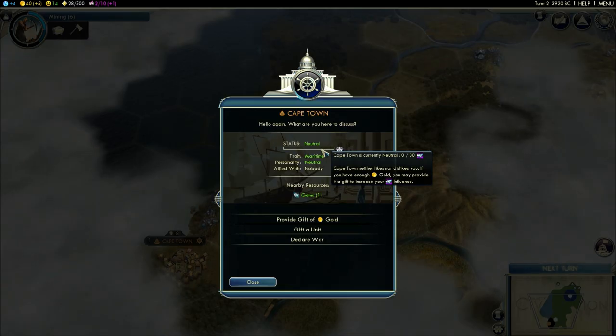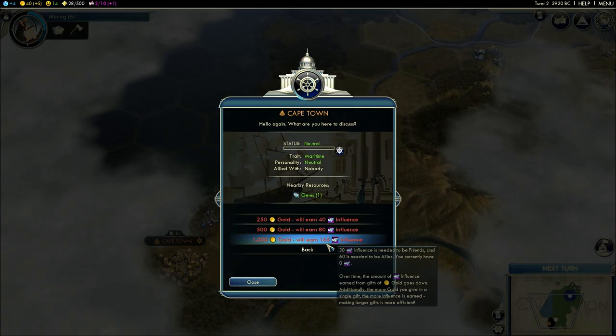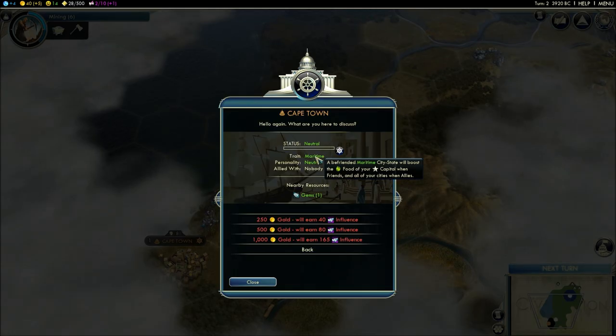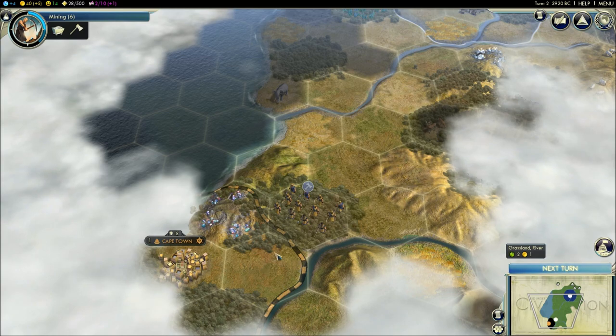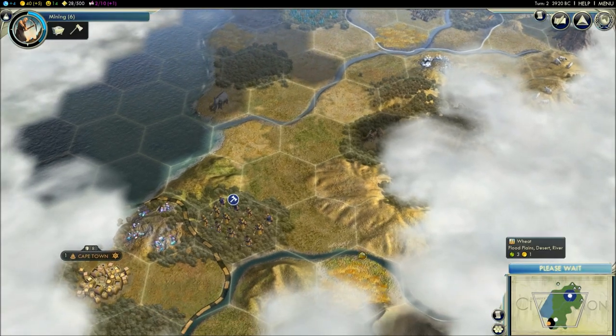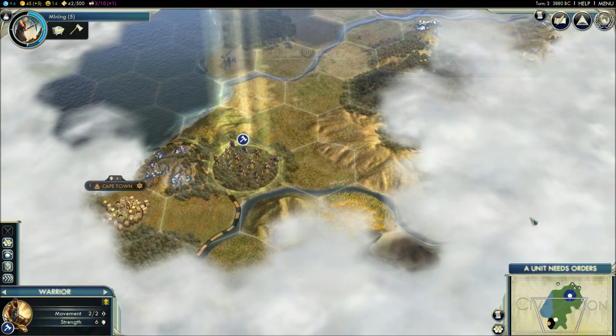City states can be neutral, allies, or enemies depending on how you interact with them. Cities will sometimes have quests you can complete to gain favor. You can also give them a gift of gold to gain influence, and if you get enough influence, depending on the city state's trait, you'll get a bonus. This particular one is a maritime city state — give it enough gold and it'll provide food to help grow your capital faster. It's another place to spend gold or send units to complete quests.